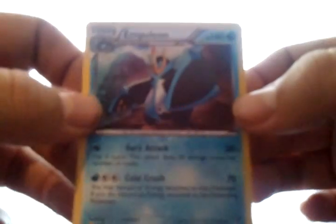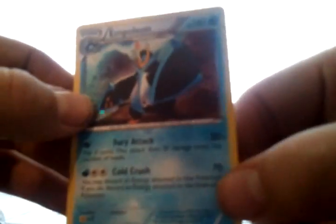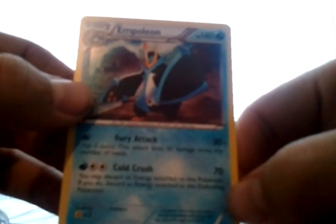His first attack is Fury Attack, which does damage times the number of coins flipped — you get three coins and 30 damage for each heads. His second attack is Cold Crush, which does 70 damage, and you may discard an energy card attached to this Pokemon; if you do, discard an energy card attached to the defending Pokemon.